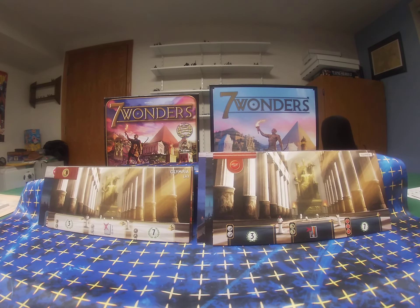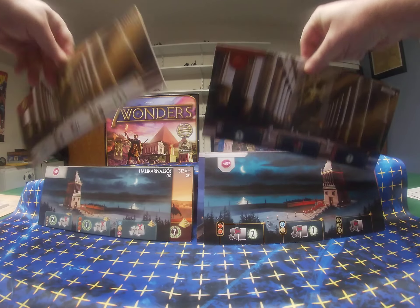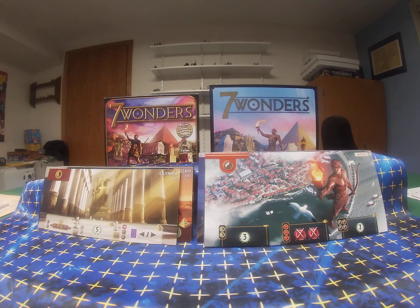On Olympia, there is a different symbol so you'll need to look at the new symbol reference sheet. There are differences to build stage one, stage two, and stage three as well. The starting resource on the B side is completely different, so that card will be a little bit different.